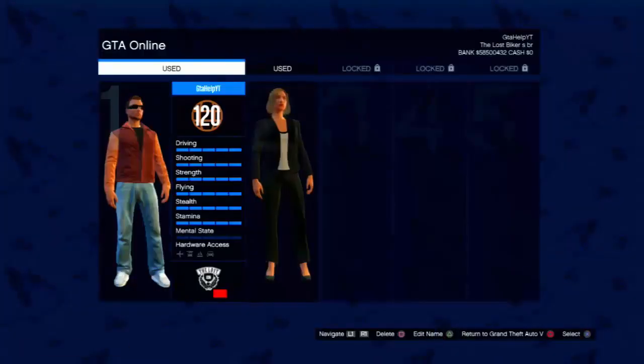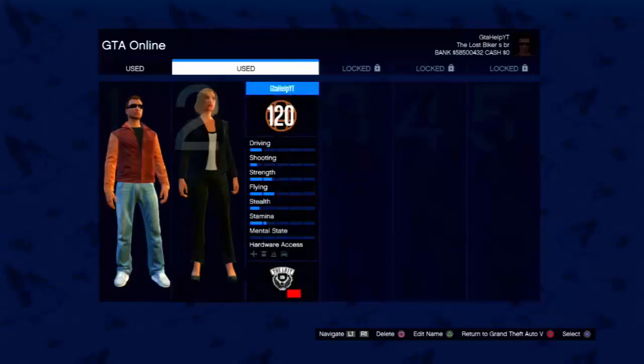Once you're in Swap Character, all you want to do is delete your second character if you have one, and then go ahead and create a new one. Once you're online as the new second character, you just have to get it to level 6. You can do jobs, missions, races, deathmatches — just do whatever you got to do to get it to level 6.